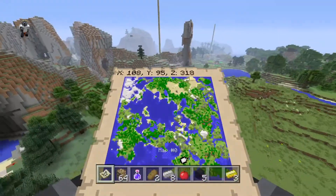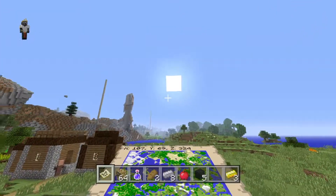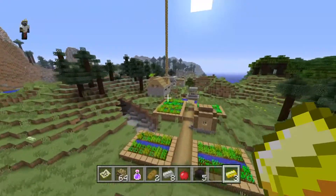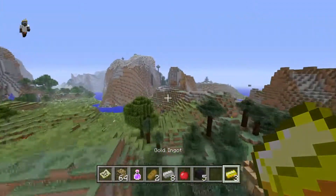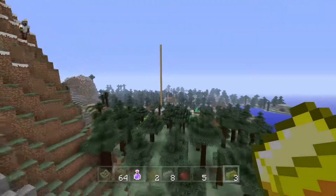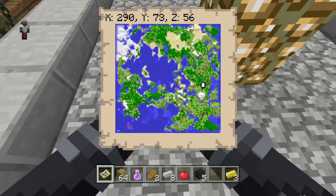Here are the coordinates for the first blacksmith — you can pause the video to grab those. Here are the coordinates for the second blacksmith. Unfortunately there is no underwater temple. And way over here there is another blacksmith; here are the coordinates for that one too.